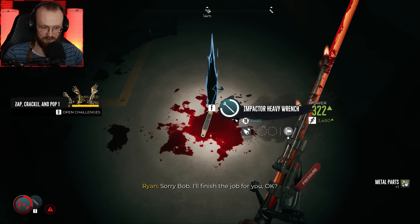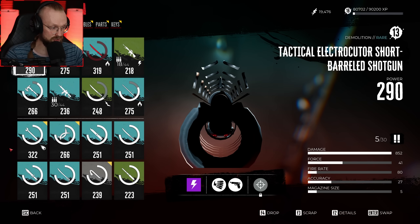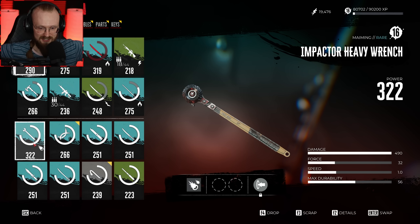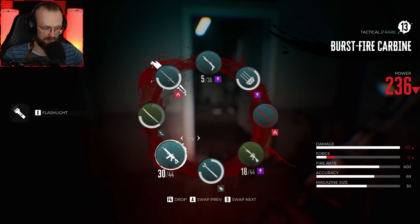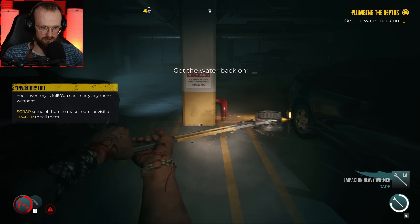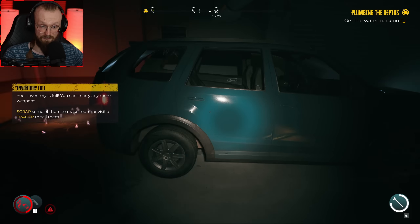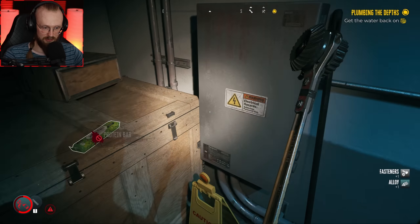We've gotten a different weapon here — a wrench with 322 base damage. This wrench is awesome. Can I equip it right now? Yes — it's a heavy weapon obviously, but I want it. This is going to be a very useful weapon. Let's see how it looks like. This is the wrench — oh, it's pretty fast. It's not a heavy weapon at all, it's good. This might be our new good weapon. Get the water back on.